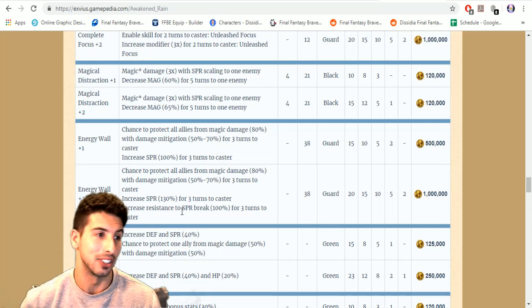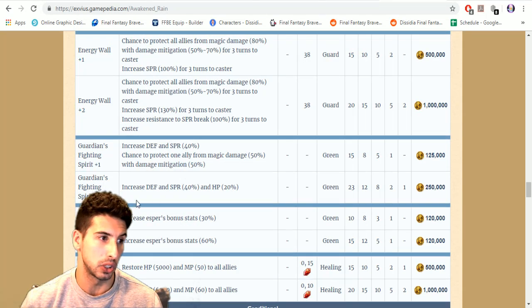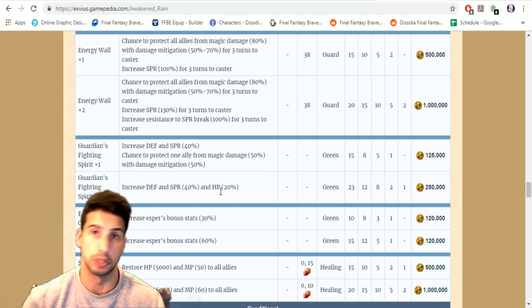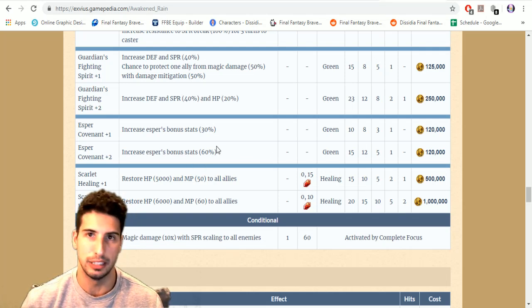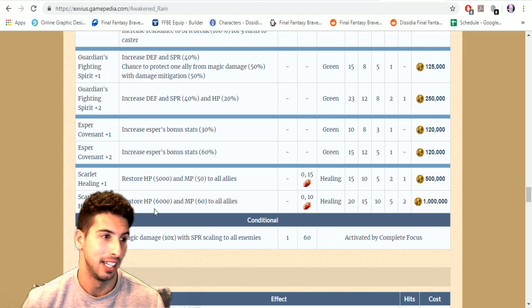This is really really good — right off the bat your team is protected. Guardian's Fighting Spirit plus two increases defense, spirit by 40, and HP by 20. The plus one variant gives 50 percent chance to protect one ally from magic damage with 50 percent mitigation — so on turn one there's a good chance he jumps in front of somebody to protect them. Esper Covenant increases esper bonus stats by 60 percent.